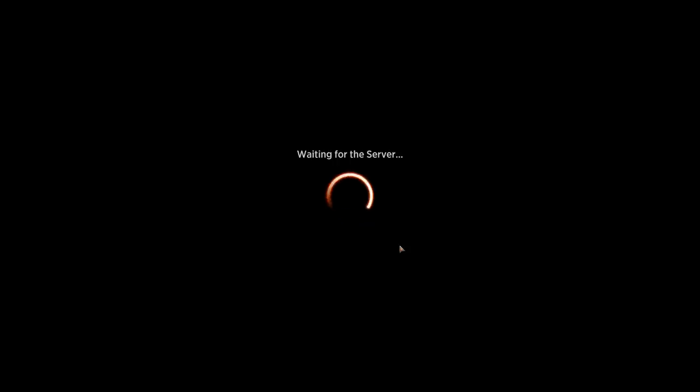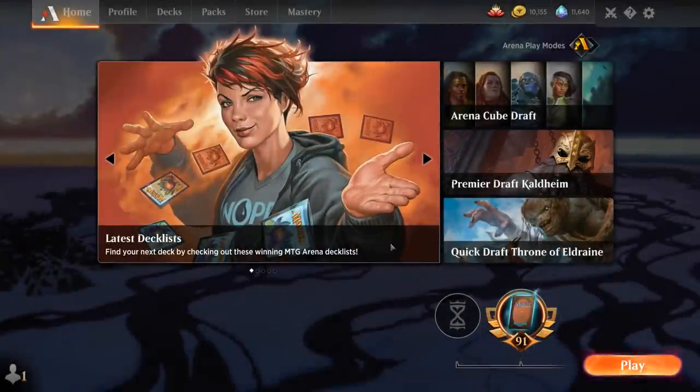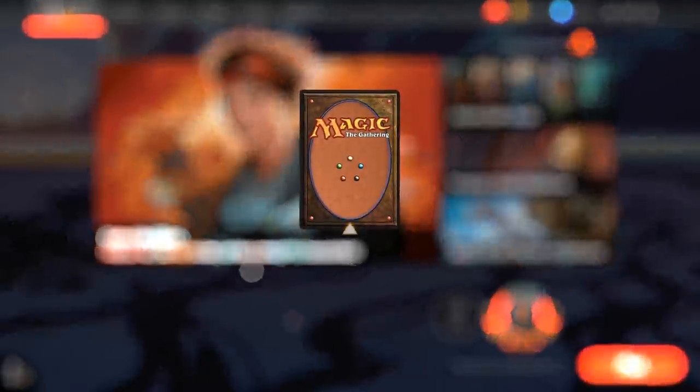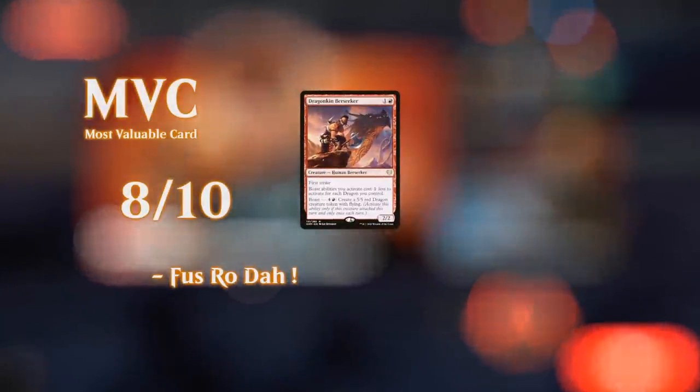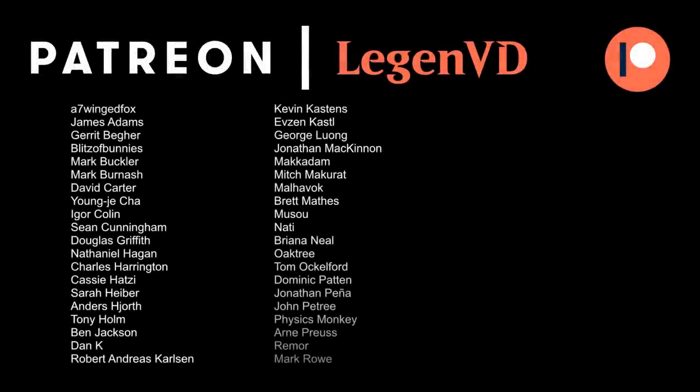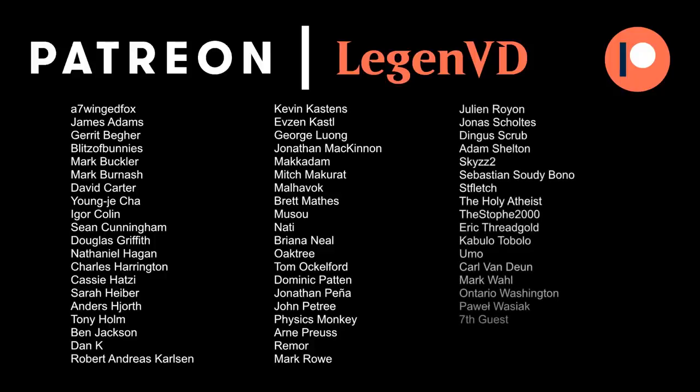This Dragonborn deck is pretty sweet when it gets to do its thing with Dragonkin Berserker. It doesn't always pan out — being a 2-toughness creature means it's very vulnerable to commonly played removal in Standard — but we still have the Plan B of powerful Dragons to take over the late game. That's going to do it for today's gameplay. Thanks for watching, hope you enjoyed, and as always have a nice day. Thanks to all my patrons, and you can become a patron yourself at patreon.com/legendvd.